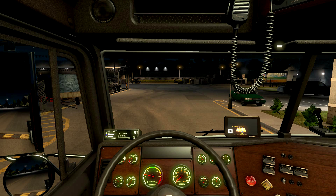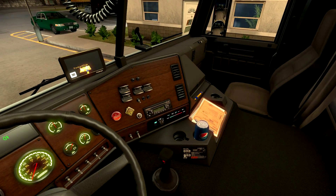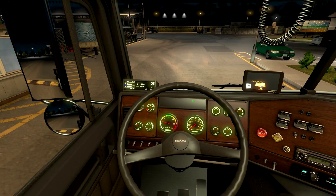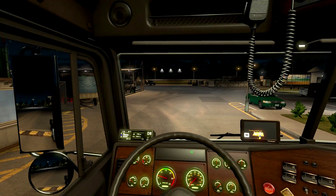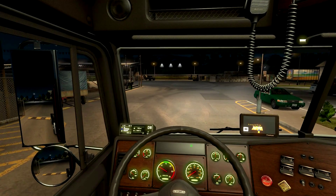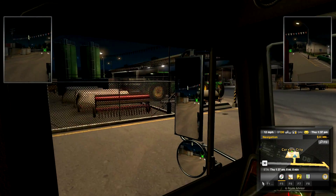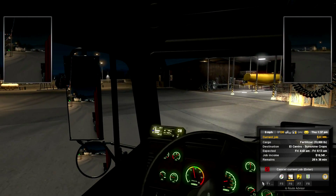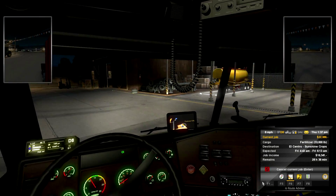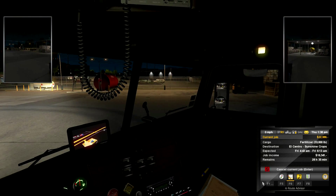First things first, we've got to fire this truck up, turn on the headlights, and now we can see the inside of the truck. We've got the Eaton Fuller 18-speed transmission and I believe it's a C-15 engine. I did put a new steering wheel in here. We've got the CB radio and the police radar — we've got it all. Looks like we're going to be taking some fertilizer today — 33,000 pounds going to El Centro, Sunshine Crops. Expecting me there Friday at 6 a.m. and it's going to be about $16,000.